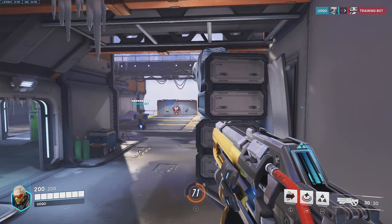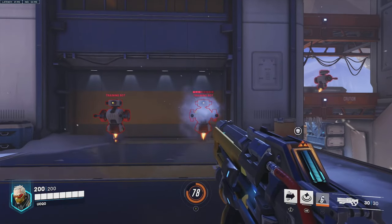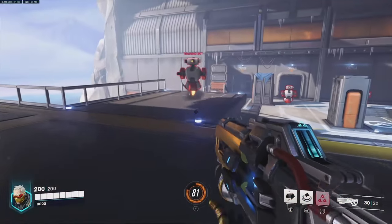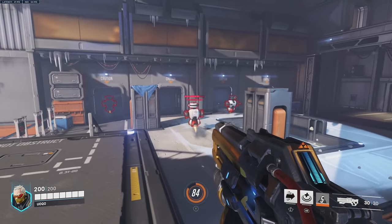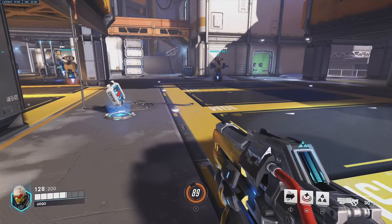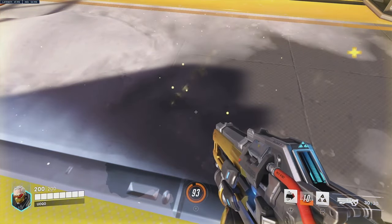With his assault rifle there's fall-off damage, so at longer ranges he does a lot less damage. He's good at close and medium range. He also has helix rockets — if you do direct impact damage it can do a lot of damage, but this takes quite a bit of skill to predict where your enemies are going to be. You can also shoot for splash damage near the enemy; if you directly hit them it will do way more.